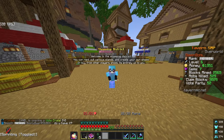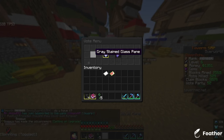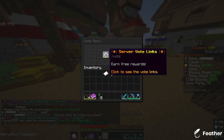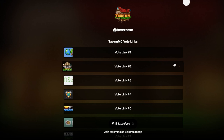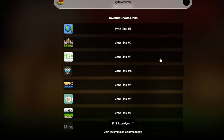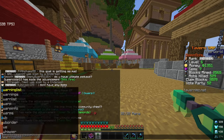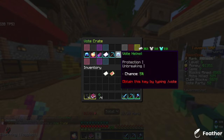The first thing you want to do is do slash vote. This will bring up a little GUI. You click the little nether star where it says server vote links. It's going to give you a link — you go to the link and you vote for the server. It will give you a bunch of crate keys.